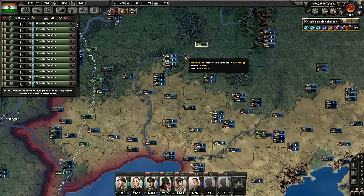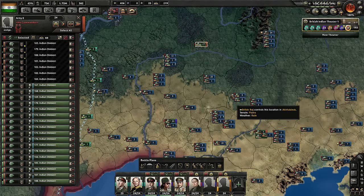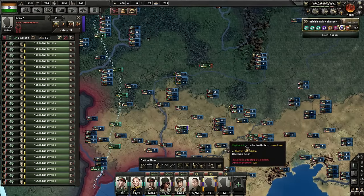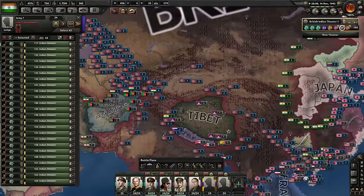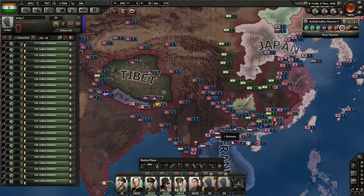The Germans are, for some weird reason, in our territory. It seems like they're moving down to fight the Japanese — or rather to help the Japanese fight the allies down here — which might be good for us.